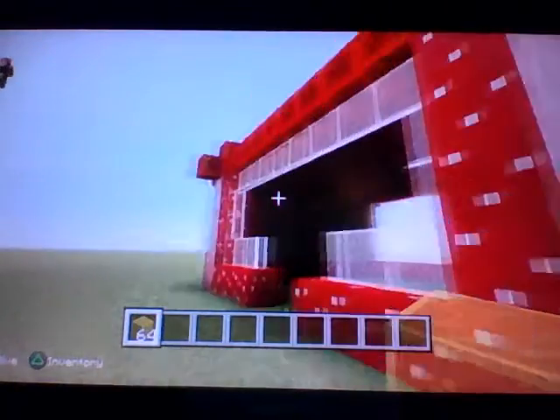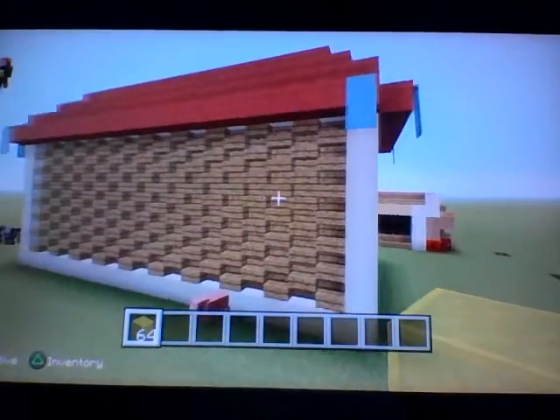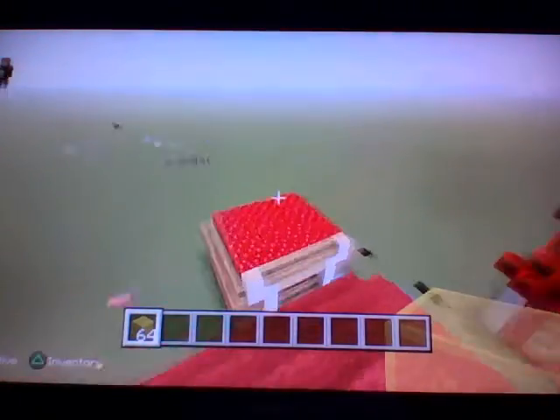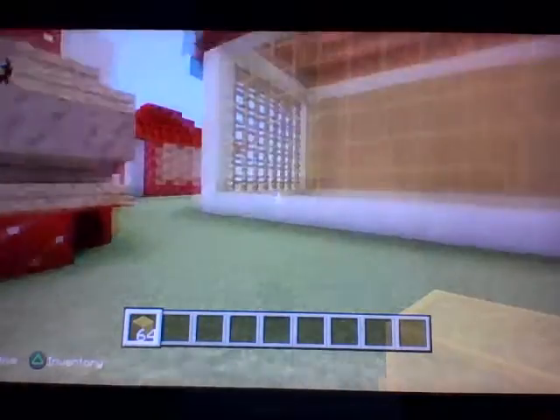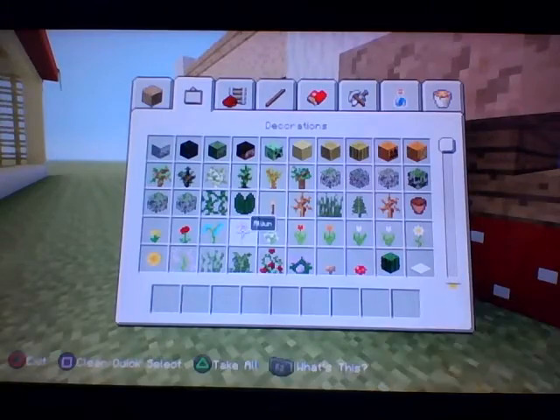Last episode we broke away this glass and made an entrance, and we started building this amazing sushi bar, which I think looks very good and is probably the best thing that I've built so far. What we're going to be doing today is finishing the inside of this off, and we'll be doing the inside of this as well. But right now, what we're going to do first is put some lights around here, because I don't want any more spawning.